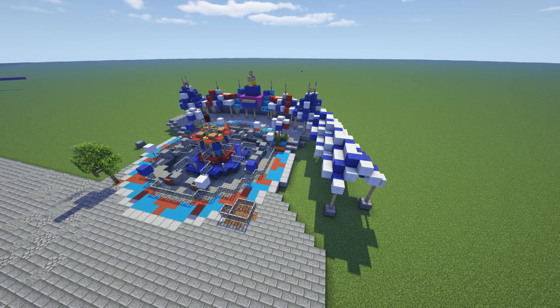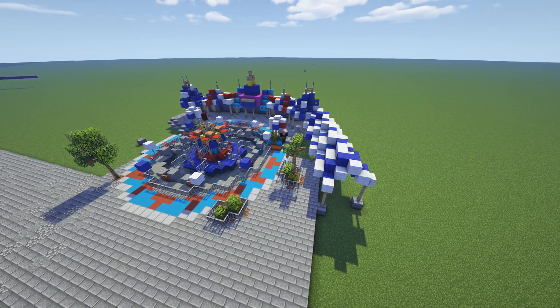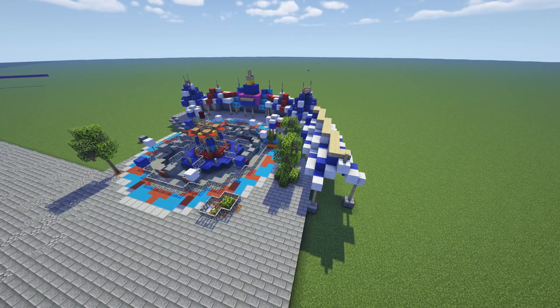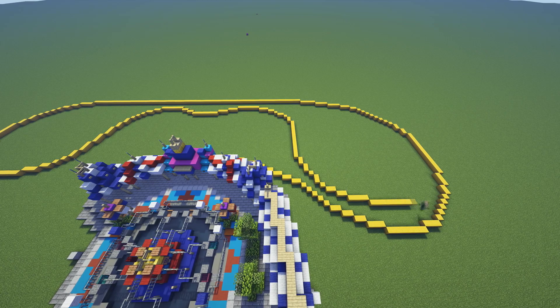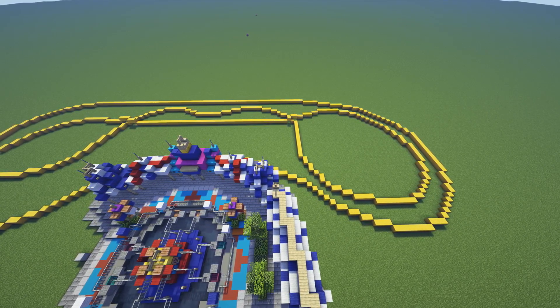Back to the video — we have Dumbo going up right now. We got these cute little trees and stuff going all around Dumbo. I didn't get the queue line fully detailed yet — I need to add more fences and railings for the queue — but overall the ride is pretty much done and I'm very happy with how it turned out.